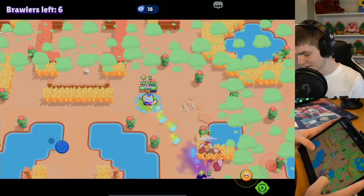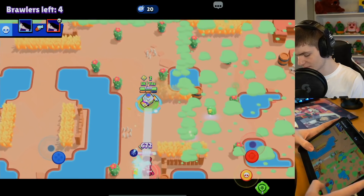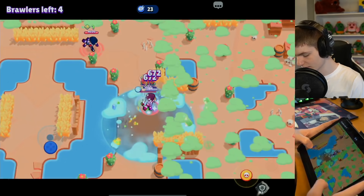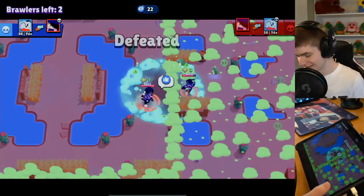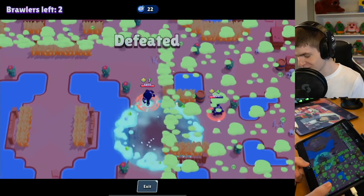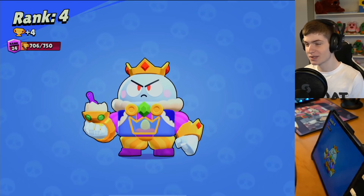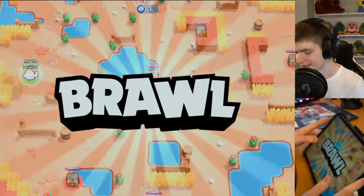Two Edgars below - that looks scary - and one on the side. This might just be the Edgar meta, I think it very well might be. We might be able to pick these up. Gonna catch right here, popping the super, freezing him. Four Edgars in the final battle! We're gonna be taking plus four trophies though, we'll take that. Good game for the first match.